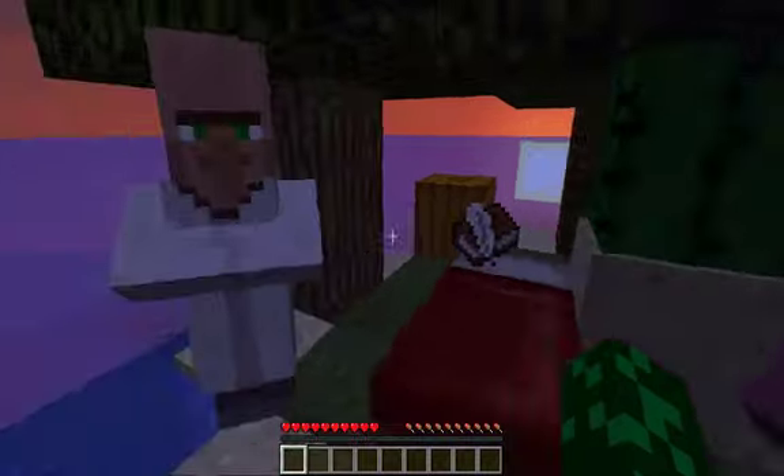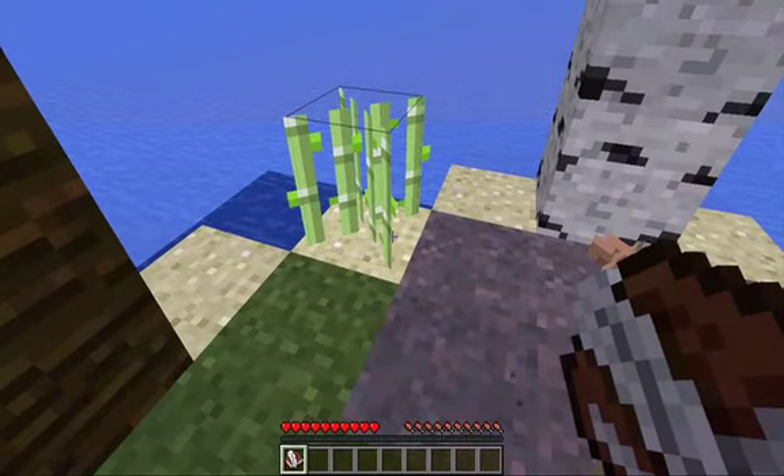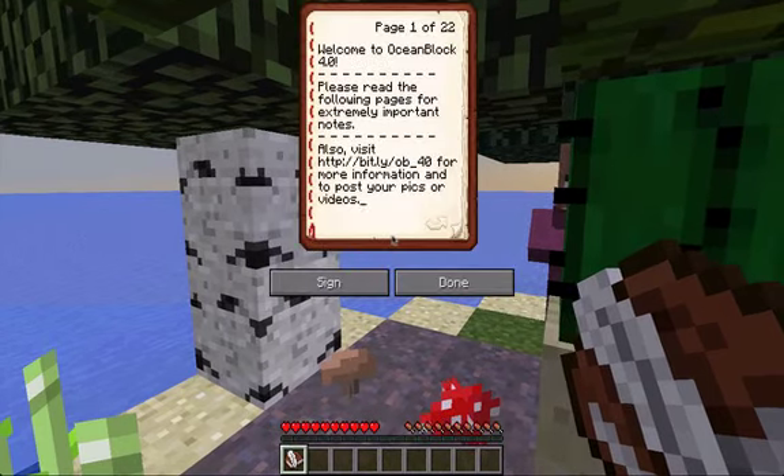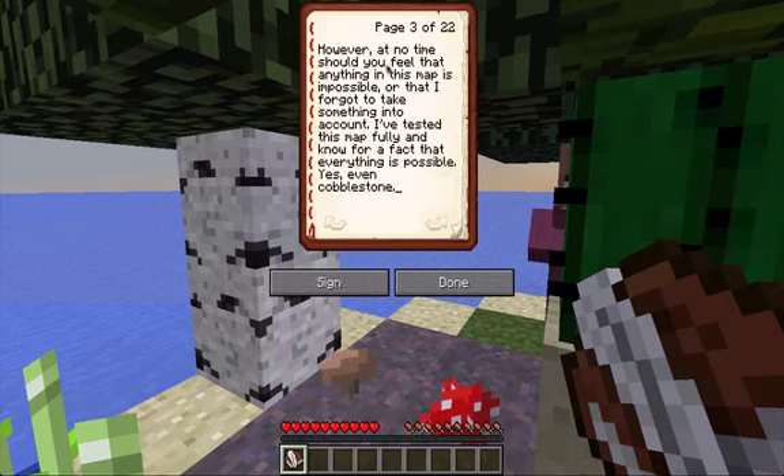Let's get started — it's already night, they give us a bed so I think I'll sleep first. I know there's a new Optifine version yada yada, I don't want it. So let's read: welcome to Ocean Block 4.0, please read the following pages for extremely important notes. I put a lot of thought into this map — every single challenge is possible, I promise. You may have to think, you may fail and have to restart, you may become frustrated, you may come to hate me — this is all fine. However, at no time should you feel that anything in this map is impossible or that I forgot to take something into account. I've tested this map fully and know for a fact that everything is possible — yes, even cobblestone.